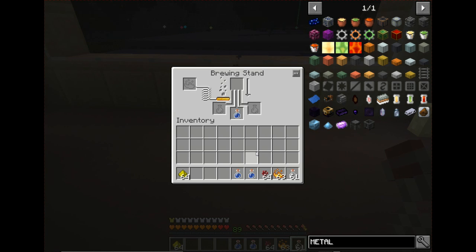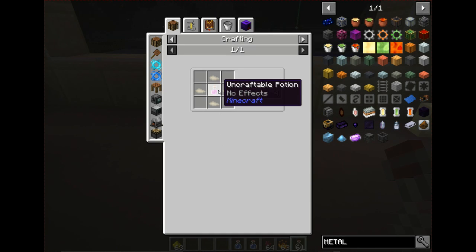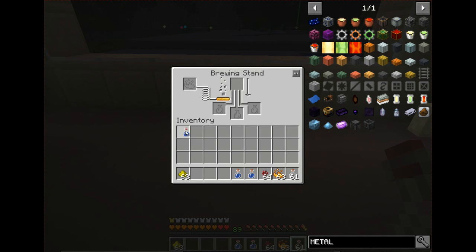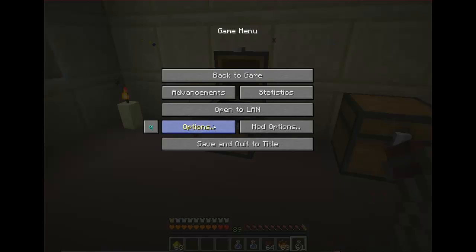The first base potion type is the thick potion. A thick potion is made with glowstone and a bottle of water. This becomes a thick potion, but a thick potion has no use. You can make it into a thick splash potion with gunpowder, but as far as everything else, you cannot make it into another potion — it loses its usefulness. Thick potion: not useful.